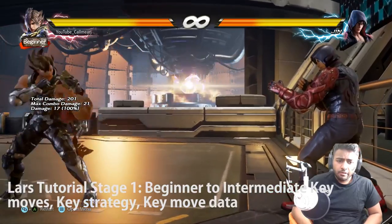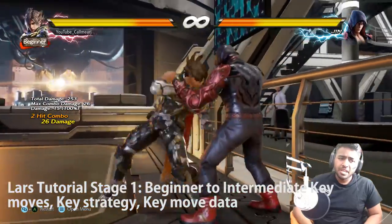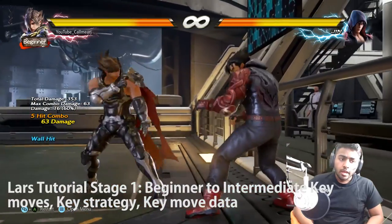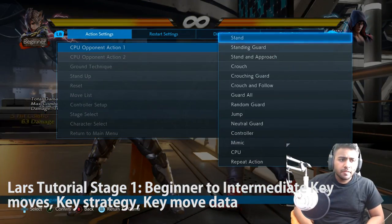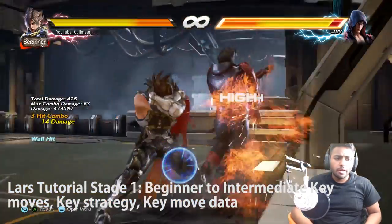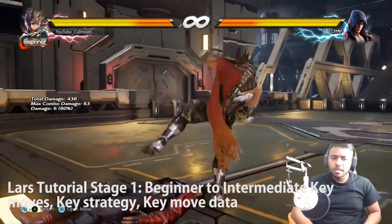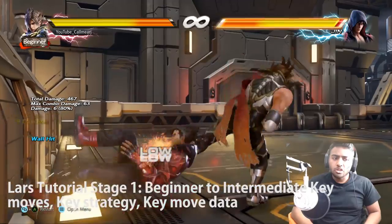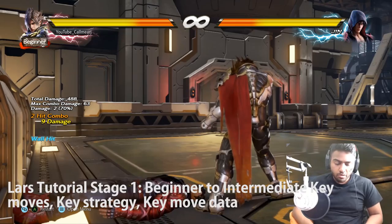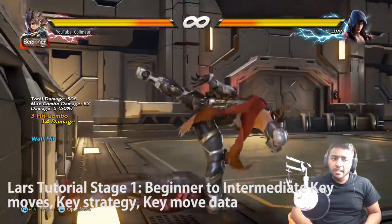He's also got the forward forward 3,4 - a really unexpected low, but of course if they block it you are liable to be punished ridiculously. Another thing: if they're on the floor, down 1,3 picks them up in certain scenarios. In this range you can use this for extra damage at the wall. Down 3,1 will also get you this move, so this is a good move to do when you think they're going to stay on the ground.